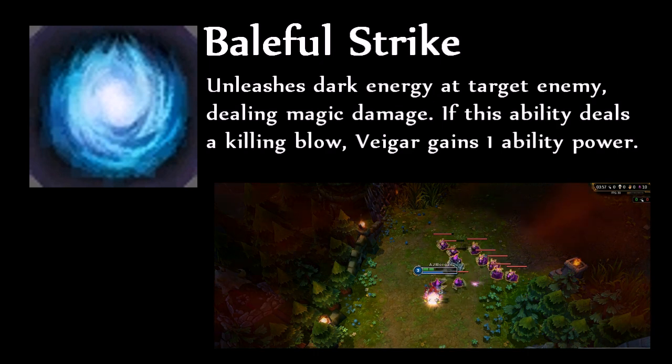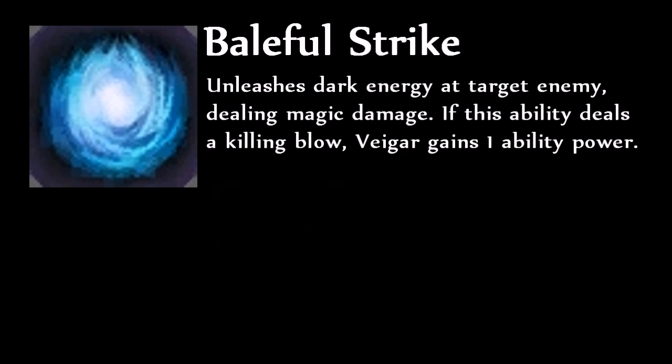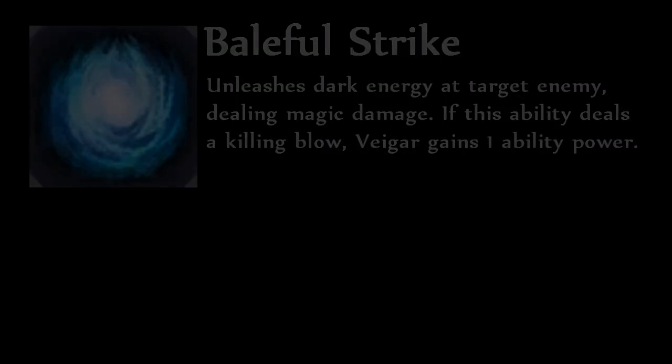He also gains 5 ability power every time he kills an enemy champion with any form of damage. This is Veigar's bread and butter ability and it should be farmed to the max to give Veigar as strong a late game as possible.